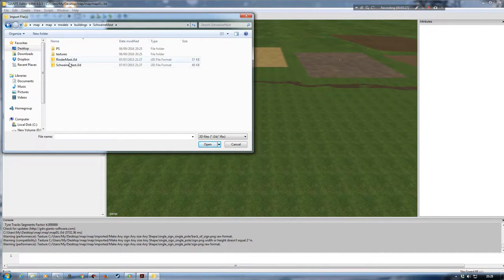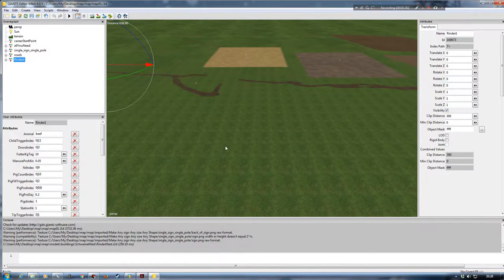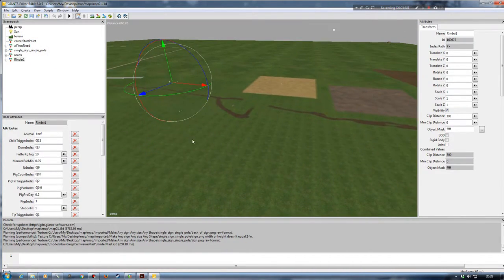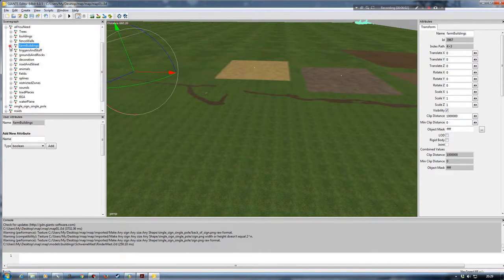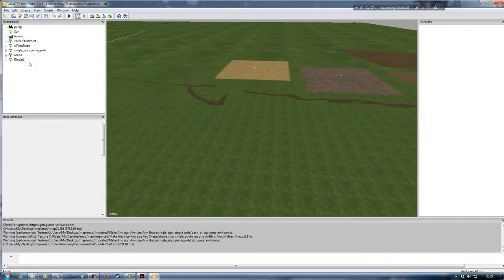I'll go to my desktop, open up the map folder, go into map/models/buildings, and then go down to the Schweinmast folder. We've got Rindermast and Schweinmast — Rindermast is for beef, Schweinmast is for pigs. I'm going to start with the Rindermast. Once imported, it comes to the bottom of the cinegraph. You could move it into a different place — for example into a farm buildings transform group — if you want to.